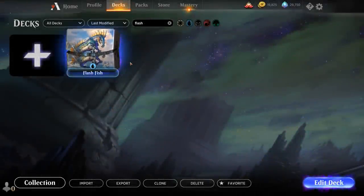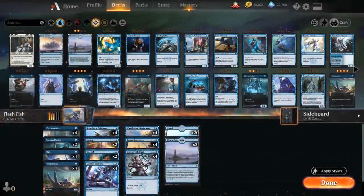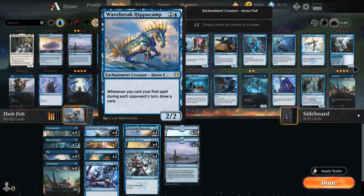Hello and welcome to another Magic Arena gameplay video. Today we're taking a look at a mono-blue deck I like to call Flash Fish, as voted on by my supporters on Patreon. We're calling it that since we're playing the full playset of Wavebreak Hippocamp, the new addition from Theros Beyond Death.